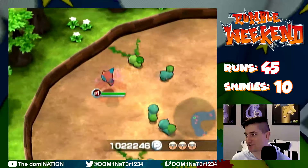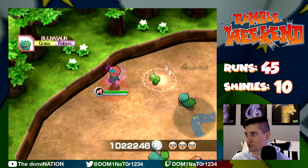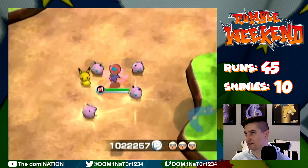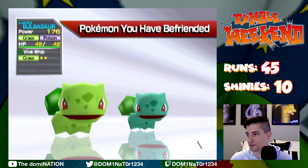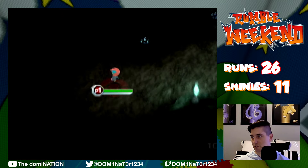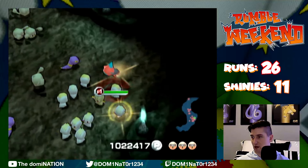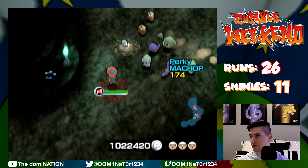We're just talking about Shiny Bulbasaur and we get Shiny Bulbasaur! It's gonna be Punchy — it's Lucky, nice — and then we get a comparison, let's go, only 45 runs. This was the one I wanted the most here. Look at that comparison. Because I have grown to just love Venusaur so much, and I've always loved Charizard. Oh, Shiny Machop! Let's go — that was so fast, 26 runs in C rank. I just killed all of them — it's gonna be Hardy, Perky.